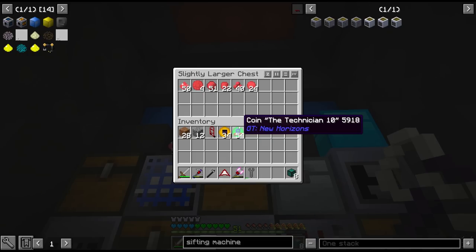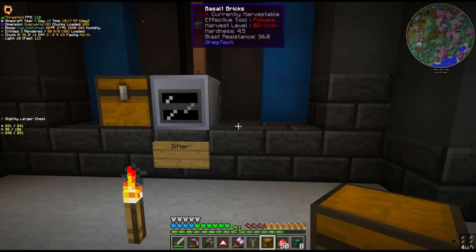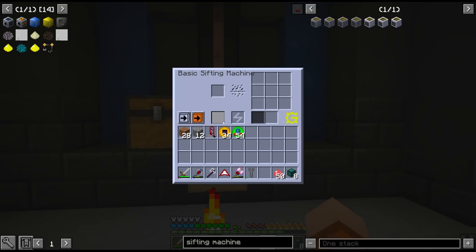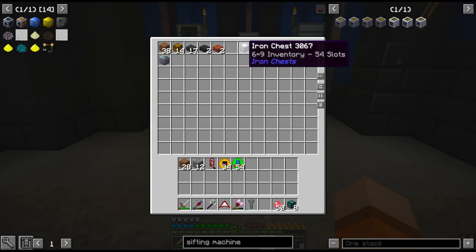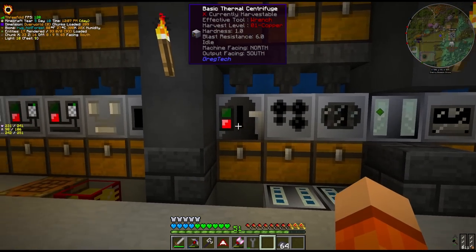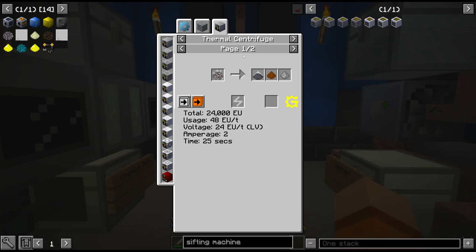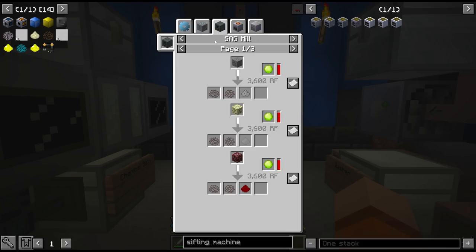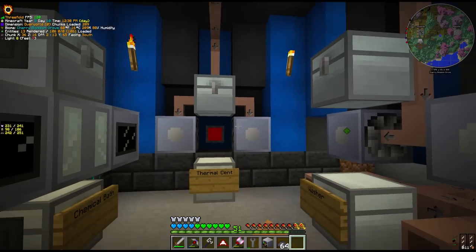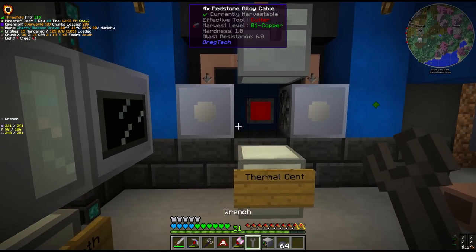For now we'll just move the chests — we'll have an input and an output chest, with automatic output and conveyor for automatic input. One of the other processes we want to implement is thermal centrifuging. We need to implement this today because we need tantalite for tantalum, which we can get from pyroleucite — and pyroleucite is in the tantalite vein where we have our miner in the nether. So all of this is going to come together here; it's going to be glorious if everything works out.